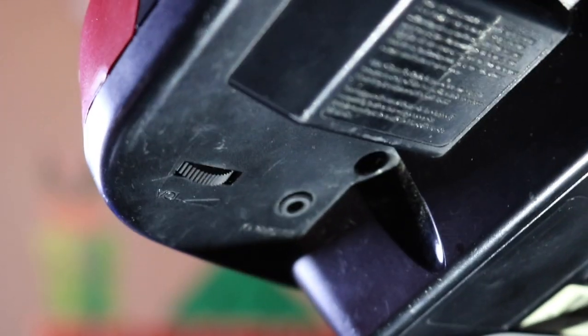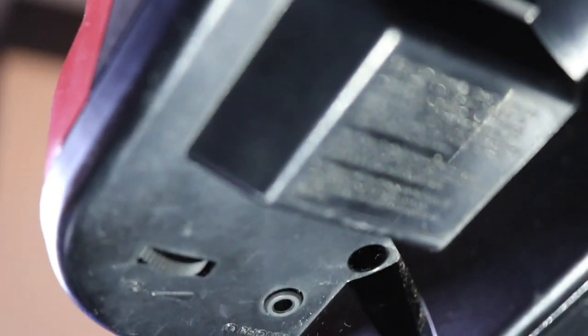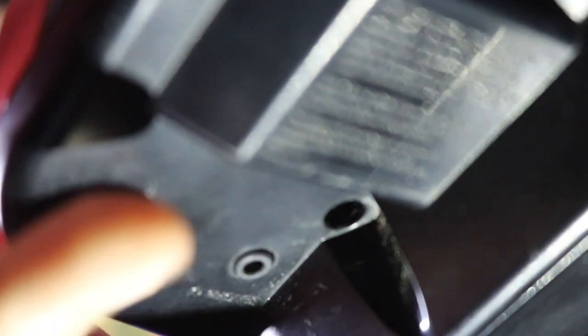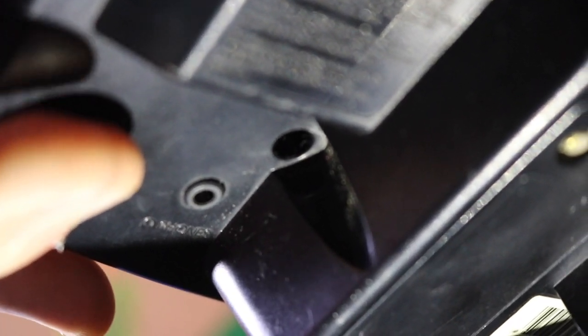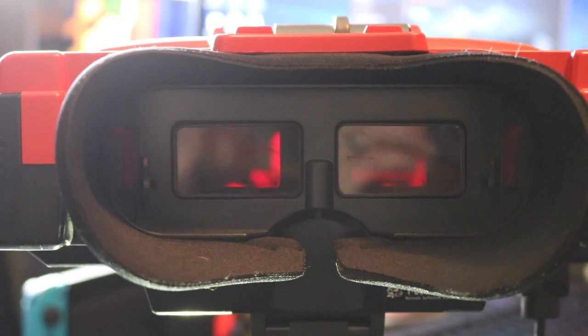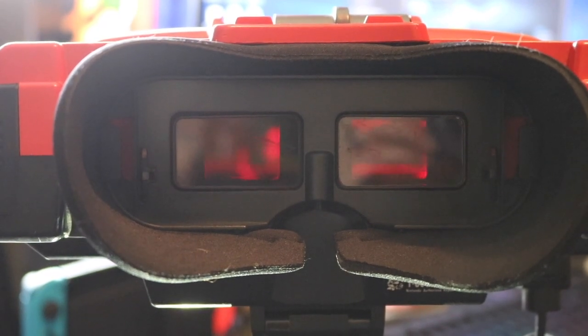Underneath the Virtual Boy we have a place for a headphone jack as well as volume control, because the Virtual Boy does actually have speakers. If you go counterclockwise, the game volume gets louder. Pretty cool. All right, now with everything set we are ready to check out the games.